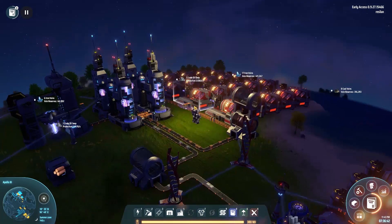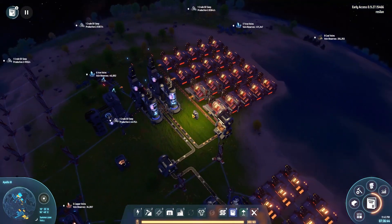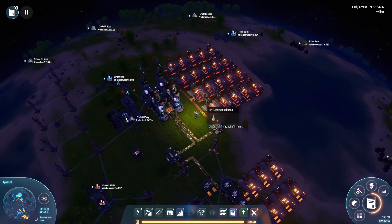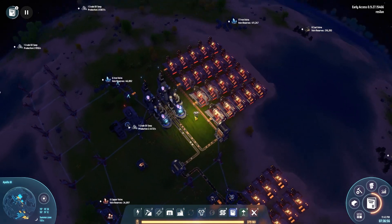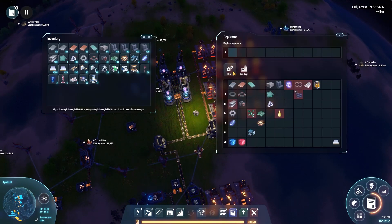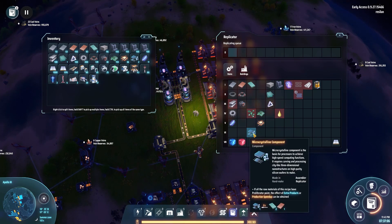We're back in Dyson Sphere with our Apollo Let's Play series. In the last episode, we built this right here, as well as on another planet. We built the factory on the moon around the planet we're currently at — the factory that is building solar panels, processors, and the microcrystalline components which are needed in the processors.